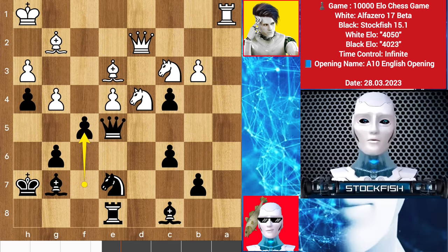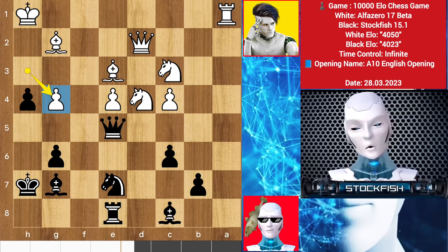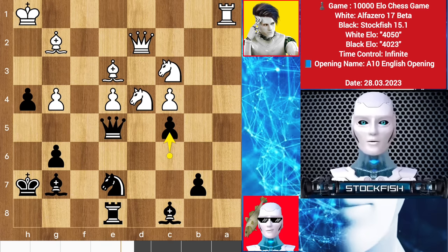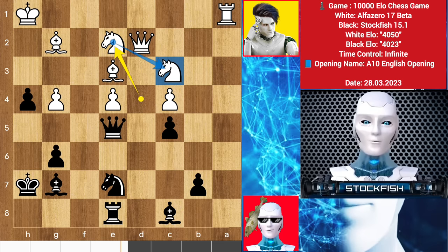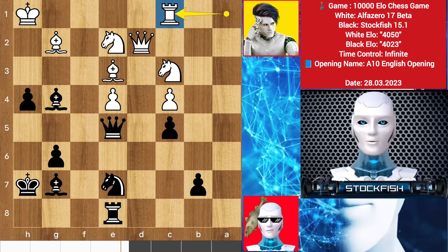Back to the position — here we have pawn takes c4 by Alpha. I take the pawn on g4, g takes h3 is coming, so Alpha takes the pawn. I played c5, knight back to e2 to protect the knight on c3. We have bishop takes g4. My bishop is targeting the knight on e2, and also the c3 knight is targeted by the queen and the bishop — both pieces pressuring on the knight.